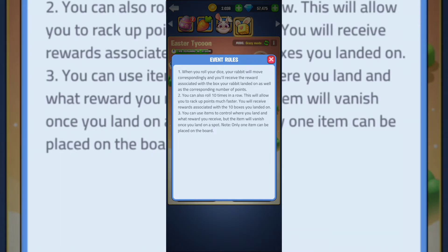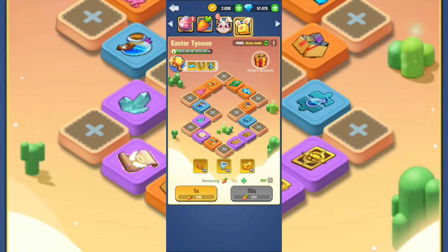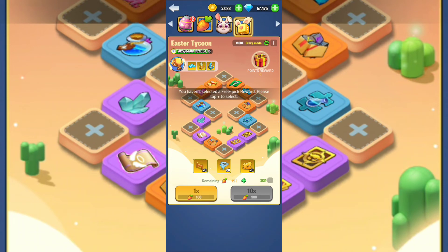You can use items to control where you land, so you can choose a number for your dice — I've seen that in other games as well. However, the item will vanish once you land on the spot, and note that only one item can be placed on the board at a time.